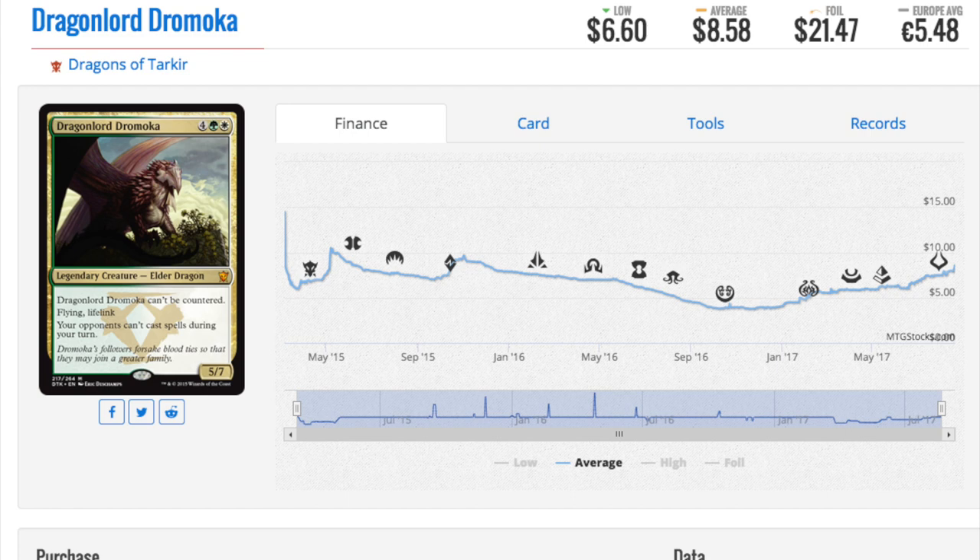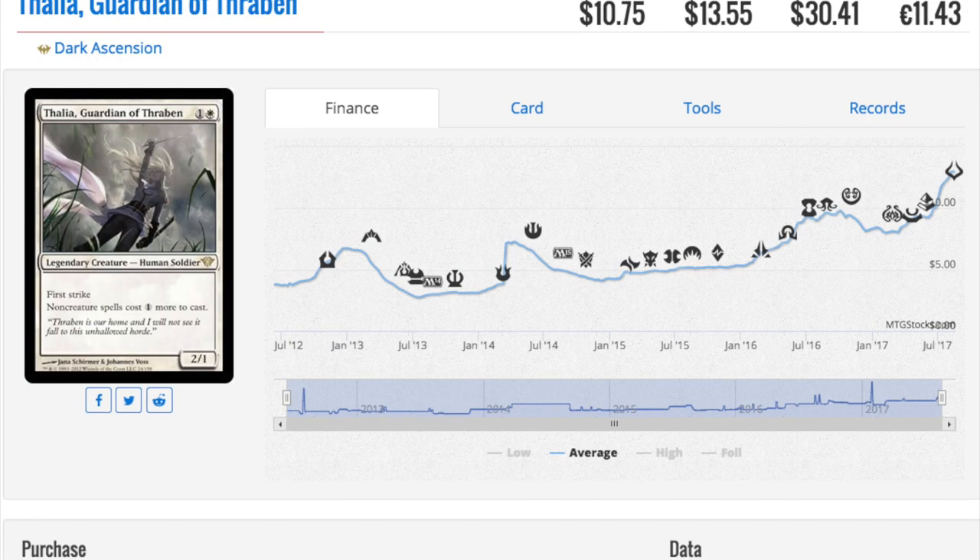You can play him when you want to alpha strike so he is very flexible and incredibly strong. He does a lot of good stuff and he can't be countered, so the blue player trying to deal with him has a difficult time if you have enough to threaten the board.